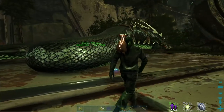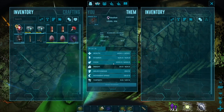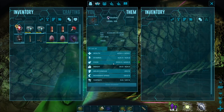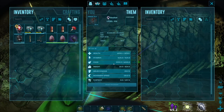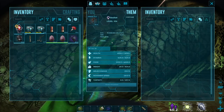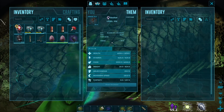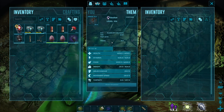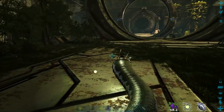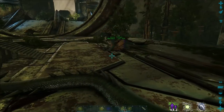Now that we've got this thing tamed, what do we do with the basilisk? Well, one of the things you can do — other than gas bags, these guys have some of the best weight of any dino in the game. To carry a bunch of stuff and take it from point A to point B, basilisks are one of the best ways of doing it. They have so much weight — it is just insane. Plus they get weight reduction on stone that they carry, so if you want to go gather up a whole bunch of stone, these guys will carry everything.